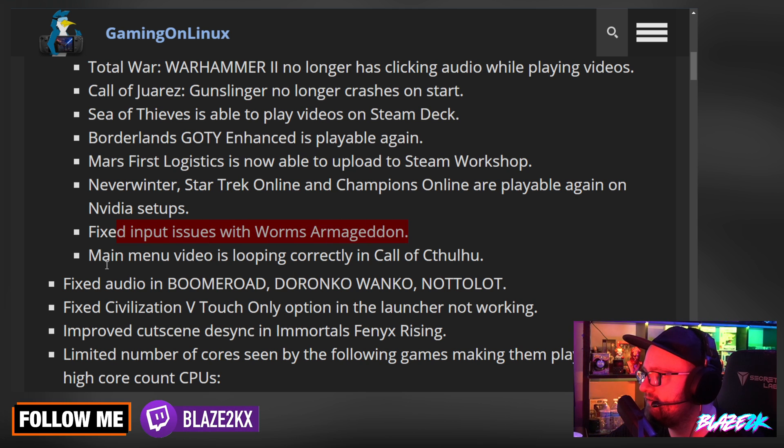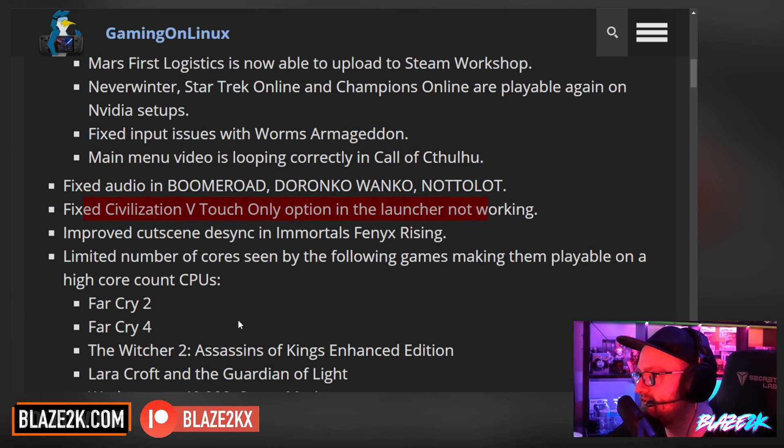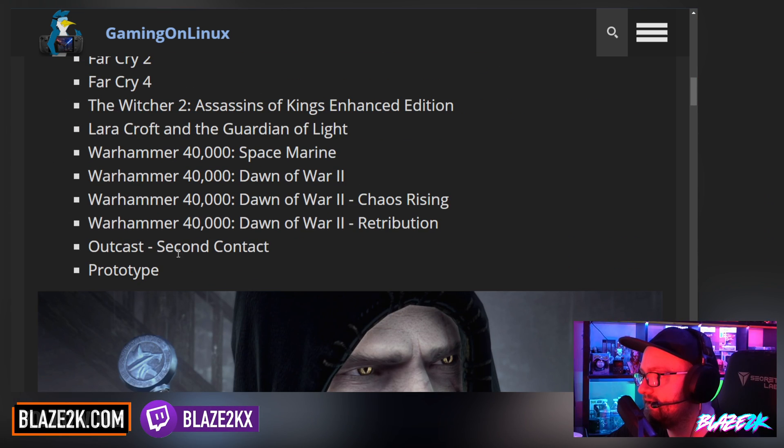Fixed input issues with Worms Armageddon. Main menu video is looping correctly in Call of Cthulhu. Fixed audio on Boomerode and Doronko Wanko. Fixed Civilization V touch-only option in the launcher not working. Improved cutscene desync in Immortals Fenyx Rising. Limited number of cores seen by the following games, making them playable on high core count CPUs: Far Cry 2, Far Cry 4, The Witcher 2, Assassin's Creed Enhanced Edition, Lara Croft and the Guardian of Light, Warhammer 40,000 Space Marine, Warhammer 40,000 Dawn of War 2 and all its expansions, Outcast Second Contact, and Prototype.